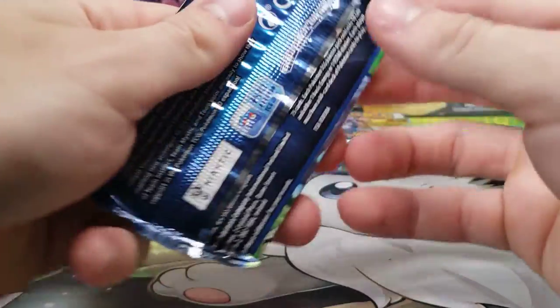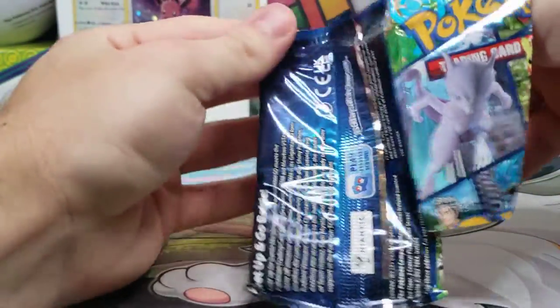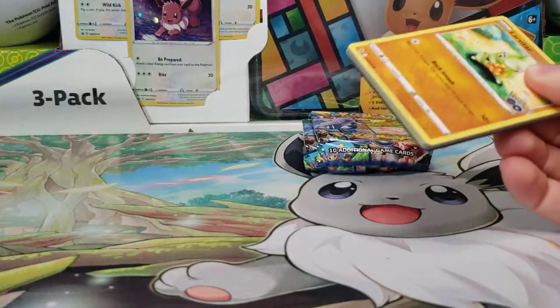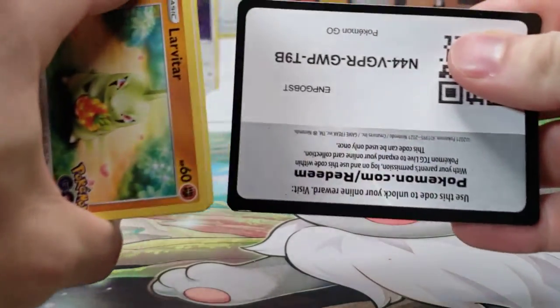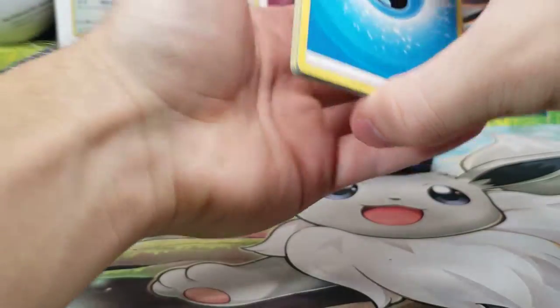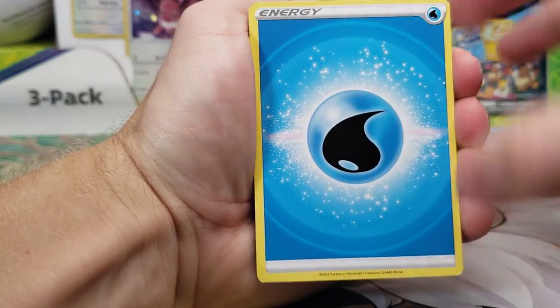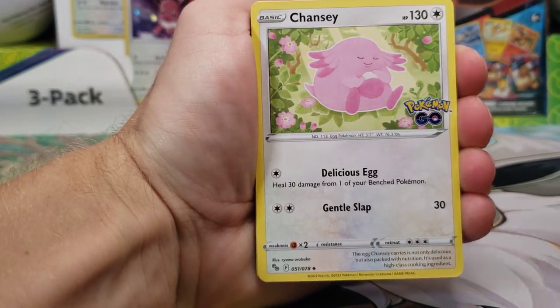Let's just get into it and see if we can get anything today. We did open the Dragonite V-Star box last week — that was interesting. That is the official last release of Pokemon Go, but I ended up opening it before I got these tins. So let's open our last products today.